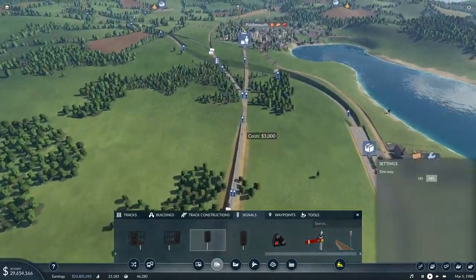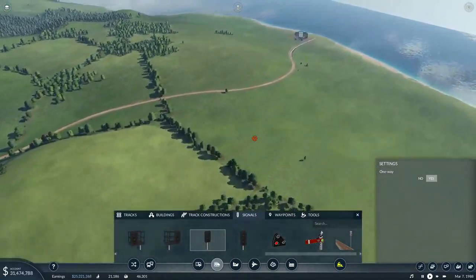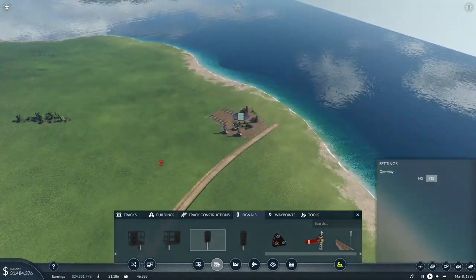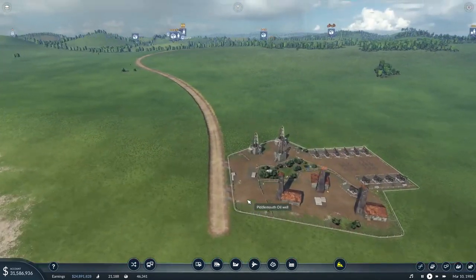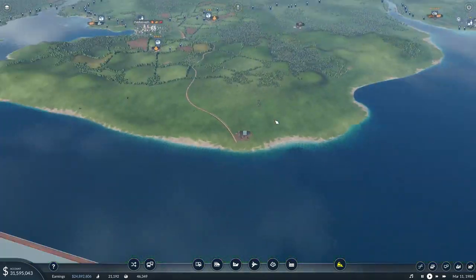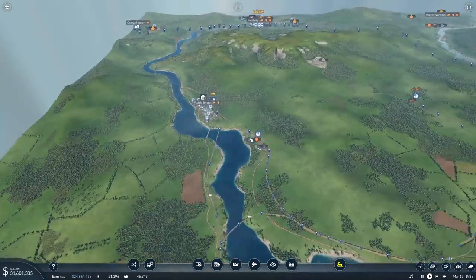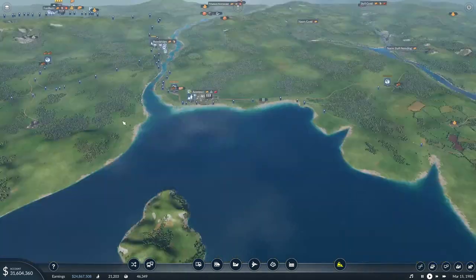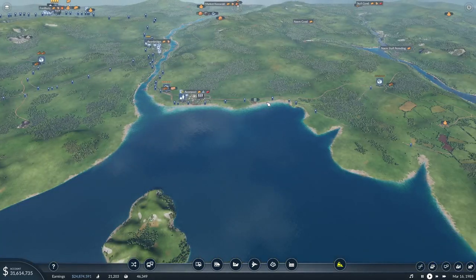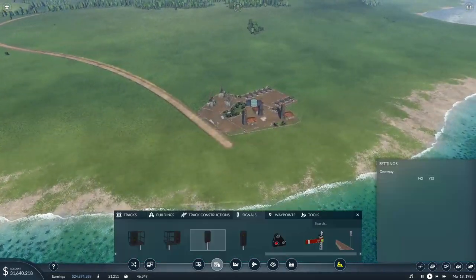Let's fly over here. As you can see, the nearest oil accumulation place — which I believe are called oil wells, yes, hello to you — is here, I think. That's the one I'm kind of aiming for. There's one down there as well, that might be useful to pay a little visit later on. But yeah, this is the nearest one.